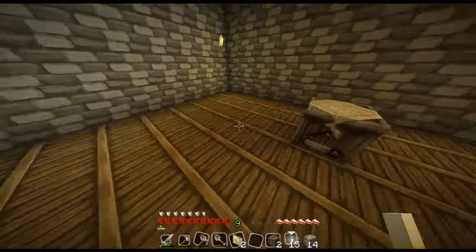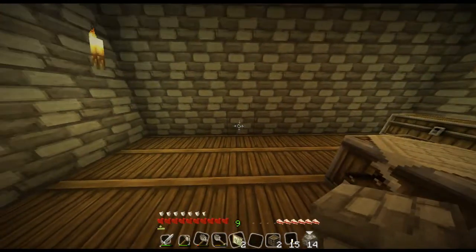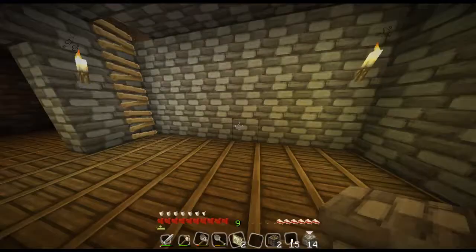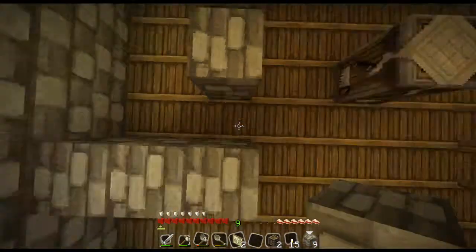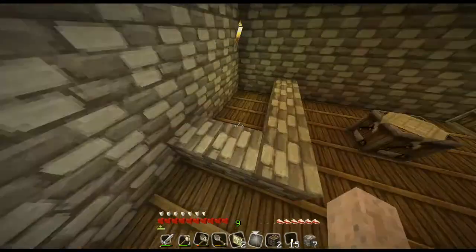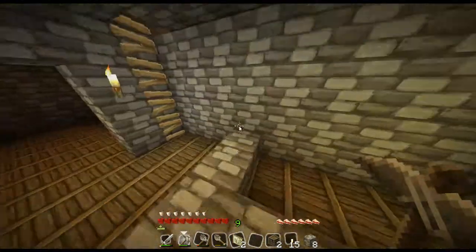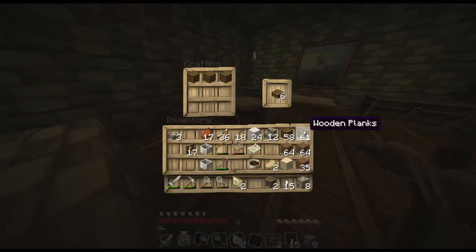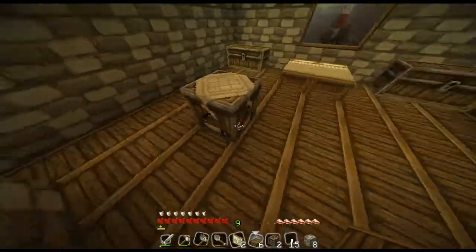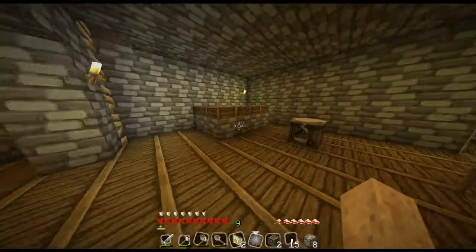Right here I think I'm gonna make a little bar. I think I'm gonna start it like this, and then like this — that's pretty good. And then I'm gonna make the door right here, so let me destroy this block. Above it I'm gonna put some half slabs, so let me craft some wooden half slabs. Then place all these on top. There we go, we have a nice little bar.